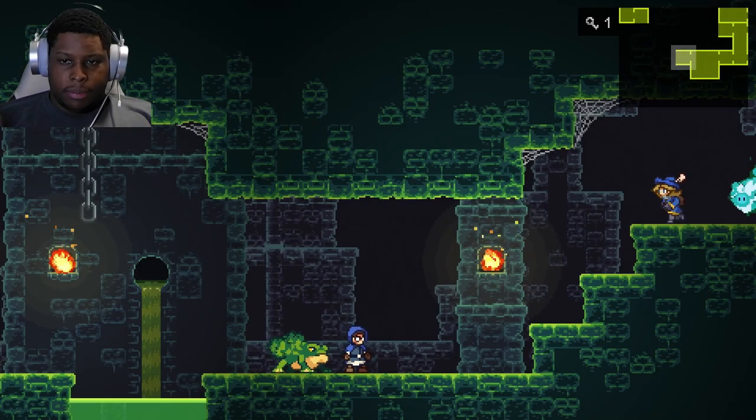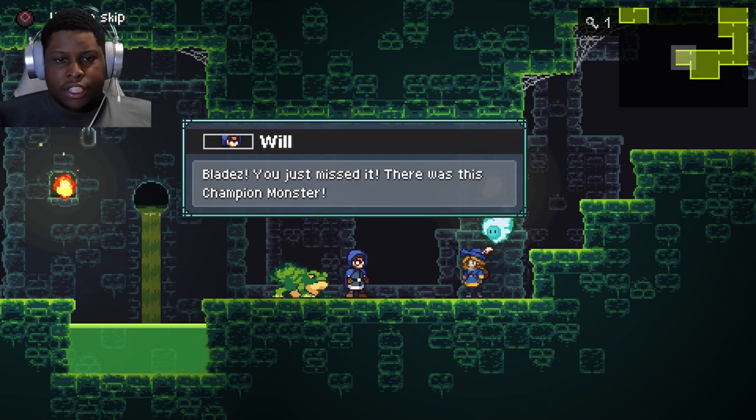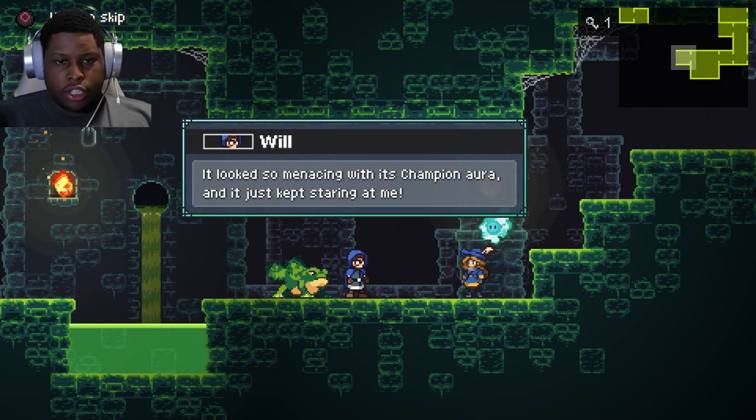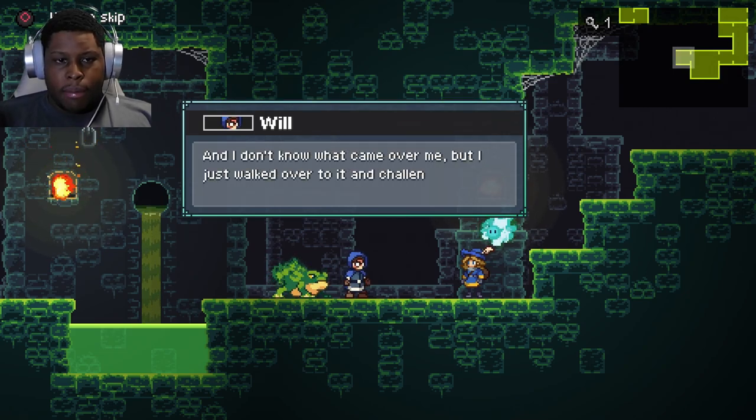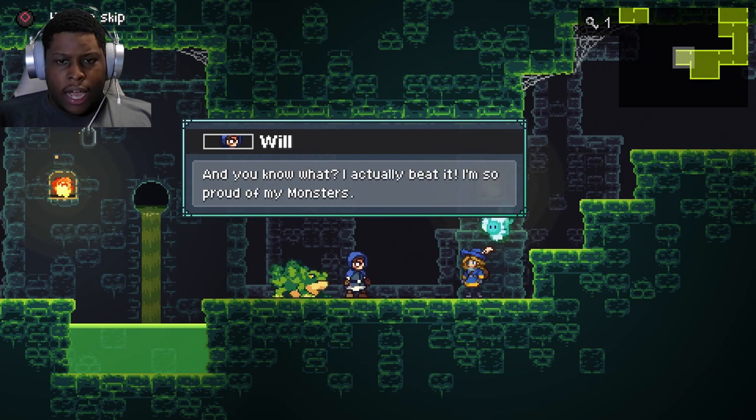I have Frosty out just because Frosty's been pretty helpful with trying to get a lot of these jumps. Blades, you missed it — there was this champion monster. It looked so menacing with this champion aura, and it just kept staring at me. I don't know what came over me, but I just walked over to it and challenged it to a fight. And you know what? I actually beat it.